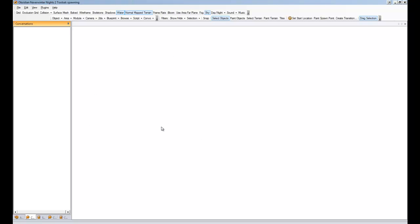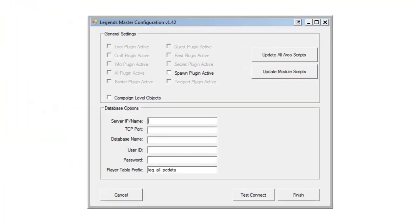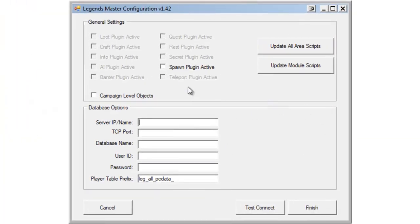Now that we've got our ERF imported, we are ready to fire up the master configurator. The first thing you're going to want to notice is that the spawn plugin is available and we're going to want to activate that. The campaign level objects is something new for version 142 — this is support for scripts in a campaign folder instead of just your module directory. You can have your scripts created, modified, and searched for in the campaign folder as well if you tell the system you're using that.